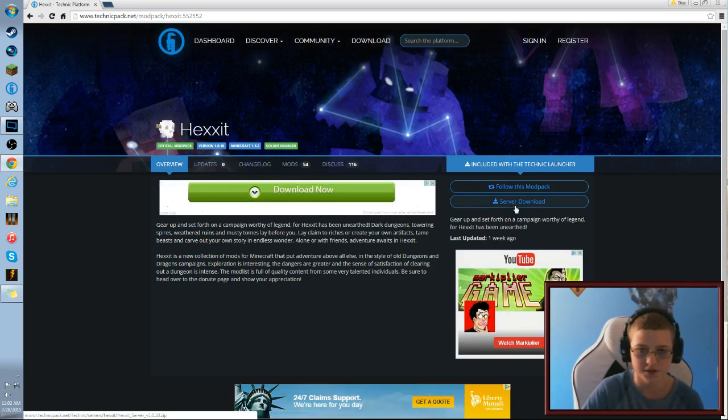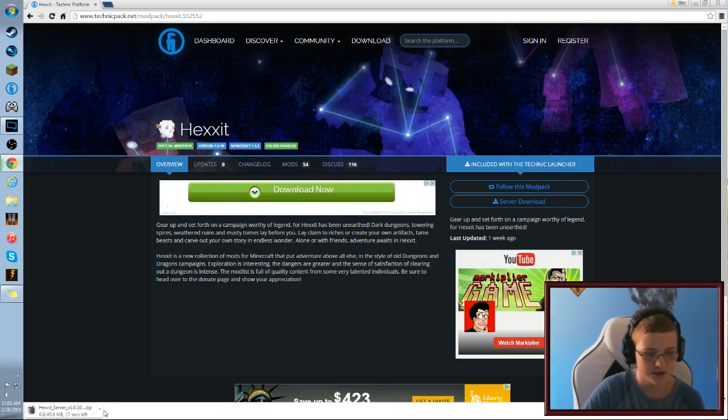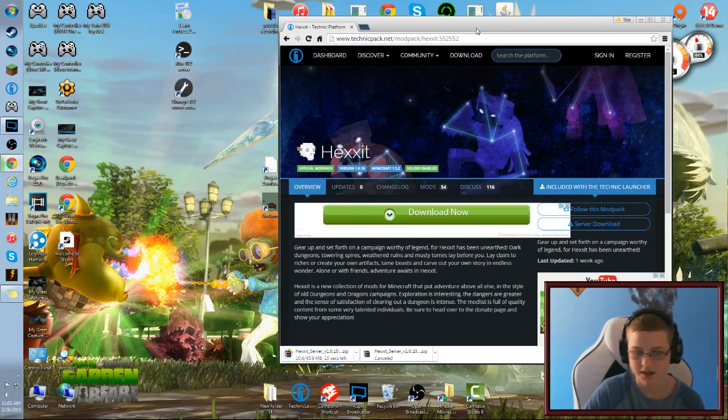You'll notice there's a server download option. Hit 'Server Download' and it'll start downloading. I'm actually going to re-download it for you guys so you can see the process.